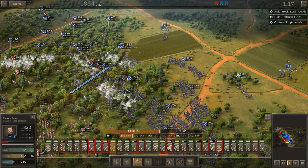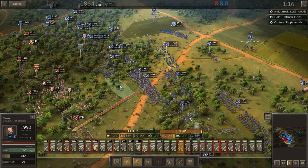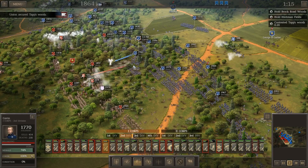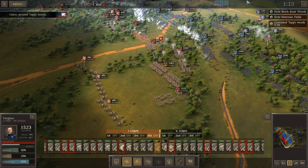I think Lee would be like, maybe we shouldn't throw away our troops quite so haphazardly — just maybe, maybe that would be smart. So we've taken Taps Woods — that's the objective we need to hold. We have to hold it for 20 minutes.